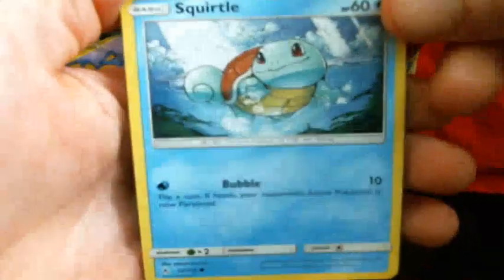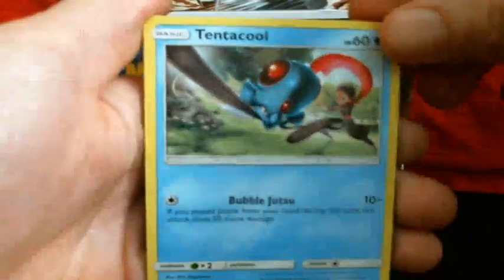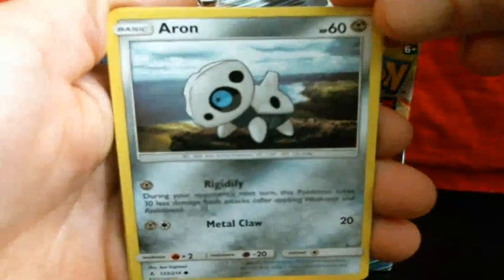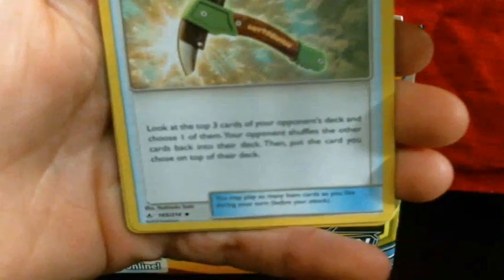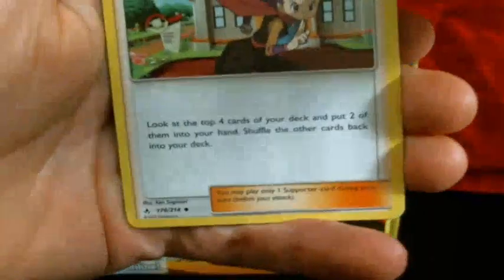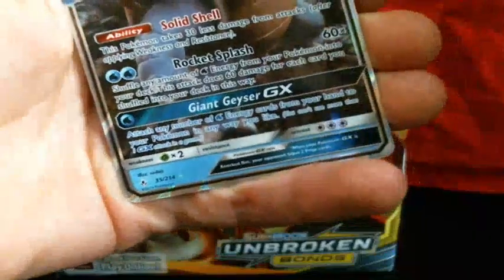Alright. We've got Squirtle, Tentacool — I like that really cool artwork on it — Bubble Jutsu, that's fun. Aaron, Sandshrew, Ghastly, Stupid Energy, Chip Chip Ice Axe — that's an interesting card — Samson Oak, Janine, Reverse Rhyndon, and a Blastoise GX. Nice. That's a good way to start it.